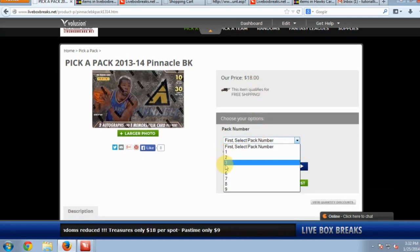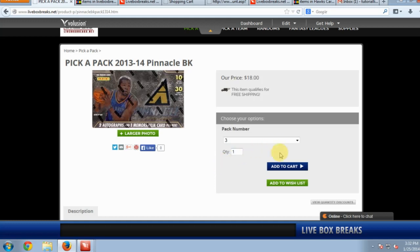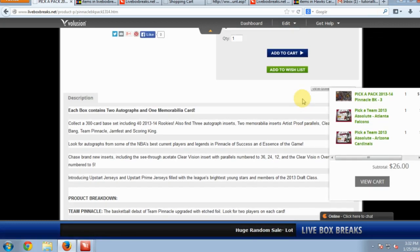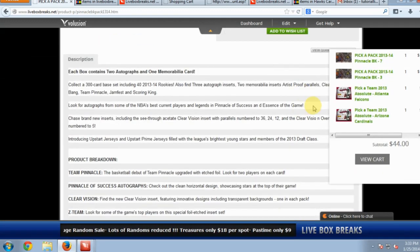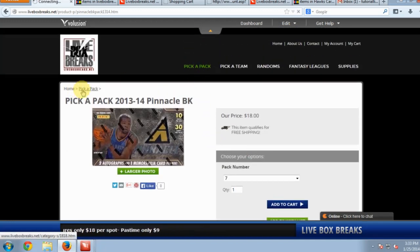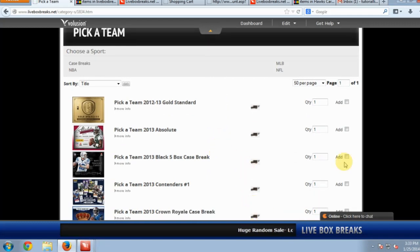You can click here and see the pack numbers — there are ten packs per box and nine packs left with no hits pulled yet since there are three hits remaining. Let's say you like pack number three — you can grab that and add it to cart. You'll see your cart updating on the edge. Maybe you want pack seven — go ahead and add that too. Now you have packs three and seven in your cart.